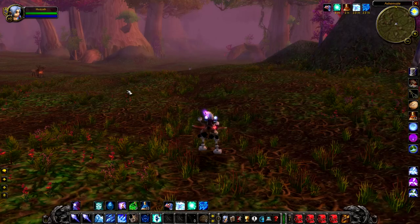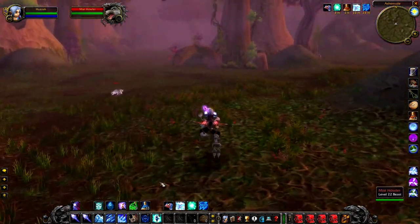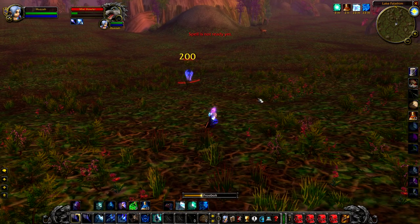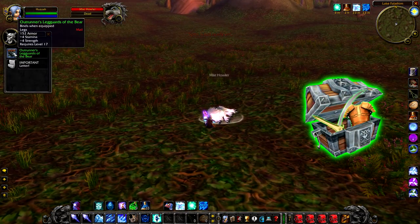Up next we have Missed Howler, a level 22 rare wolf that hangs around near the entrance to Lake Falathem. There's nothing really special to say about Missed Howler — he kind of looks like the regular wolves, he doesn't particularly have any interesting abilities, and if you kill him he will just give you a random green. That's all.